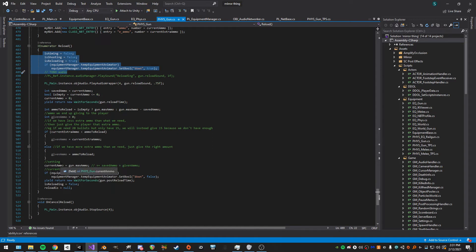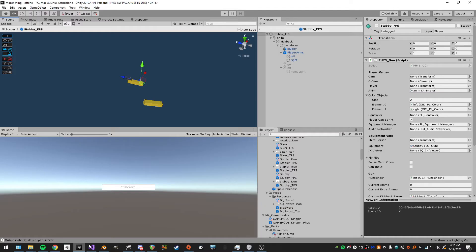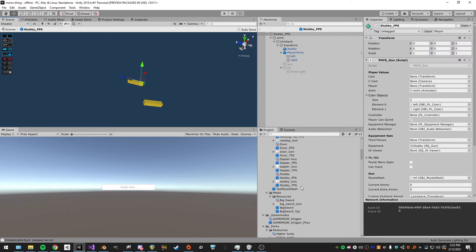Then there's the reloading coroutine. It's a bit messy. It handles decreasing extra ammo, making sure we don't go negative — basically all the math. Right now I'm just setting the gun to max ammo since there's no extra ammo. I play the reload sound, wait for the reload time, then wait the post-reload time. If reloading is false or the coroutine is null I cancel it. When we switch weapons we stop the audio source playing. That's basically it for the gun.